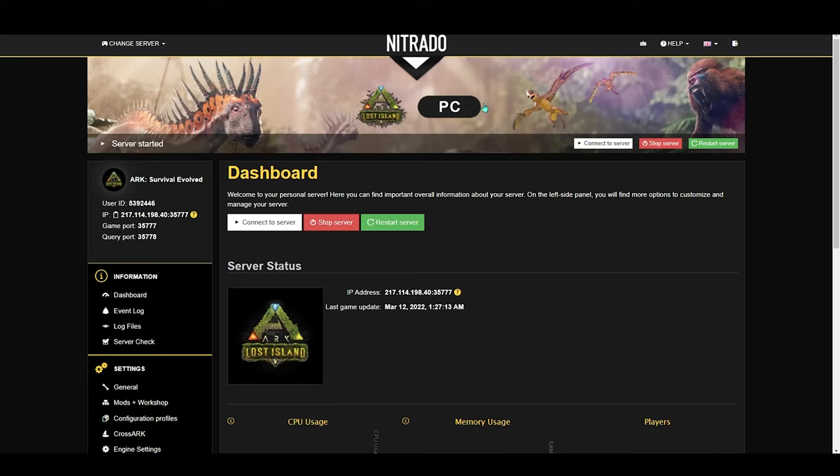Now that the server is up, we can hop on and see if it worked. If you want to do a quick check before you open ARK, you can click the View button on Steam, go to Servers, and you should see your server on the list. Once you confirm it's there, click Join ARK and here's the server right here — should be in Favorites. Join the server and there we are. That's how you manually save your ARK game from your server to your computer. Hope you enjoyed it, and I hope to see you in the next one.